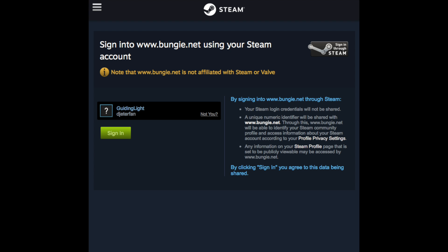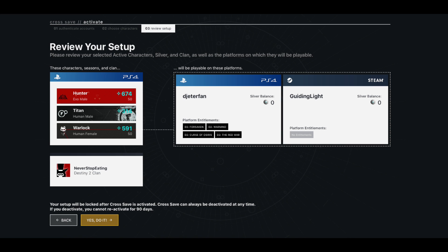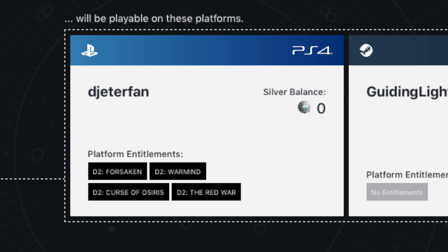After this, you just need to select the characters that you want to be activated for cross save. I'm going to click my PlayStation 4 account as it's the main one I'll be using. Then click on review setup. The next stage is going to show you what clan you're going to transfer over to once you're on PC. It will also show you which DLCs you've purchased, and you can see your clan in the bottom left corner. Once you've double checked everything is correct, click yes at the bottom and you will be able to link your account.